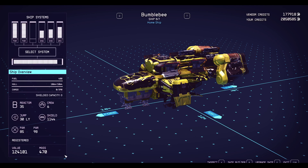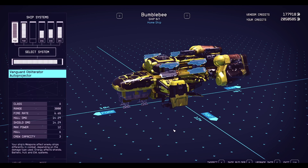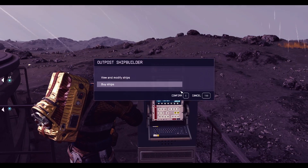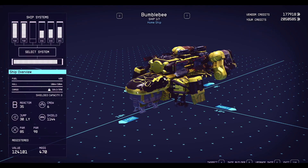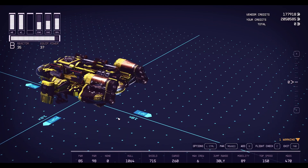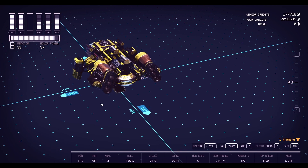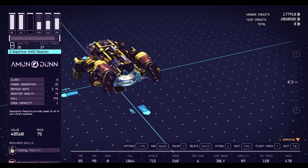If you look at the mass down here, it's 47 — that's like 500 off from what it was before. I took the big engines off. In the builder, I put small class A engines, the 2030s. They're actually faster, and they put out more speed. I'm at mobility 89 right now, which is decent. I also put a class B reactor instead of that giant class C.